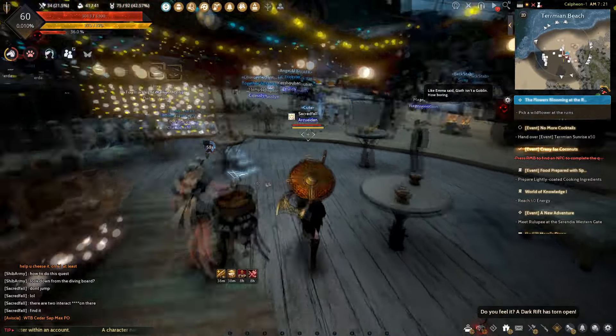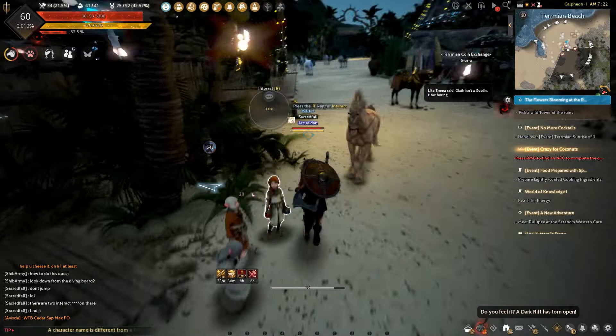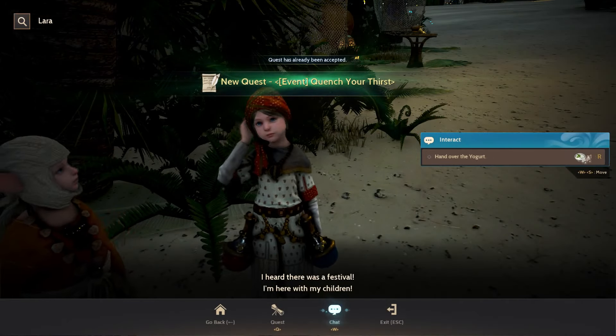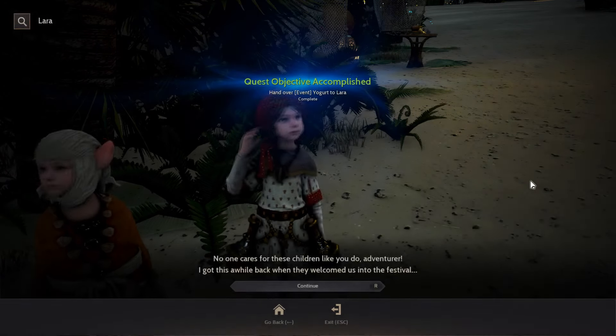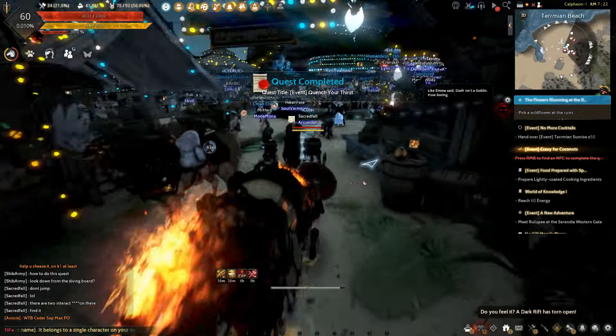After that, you can auto-path your way to the first quest. But before that, you will see the shy Lara — go to her first and get her quest. Hand over the yogurt which we bought at the beginning of the daily quest part to complete her quest. Then go back to the first NPC we talked to, to complete her quest.